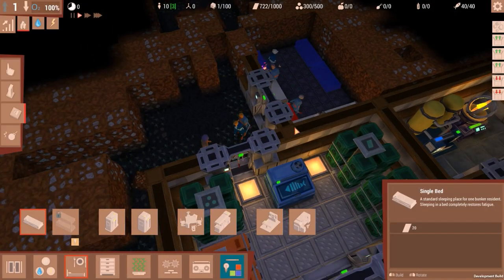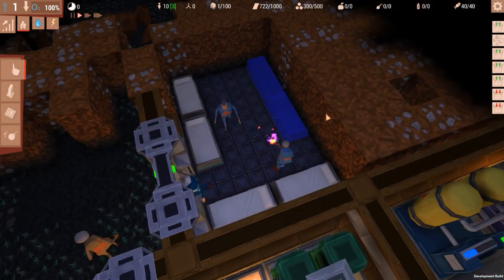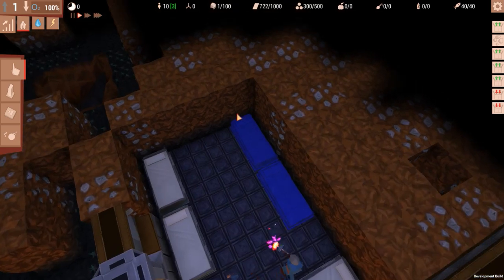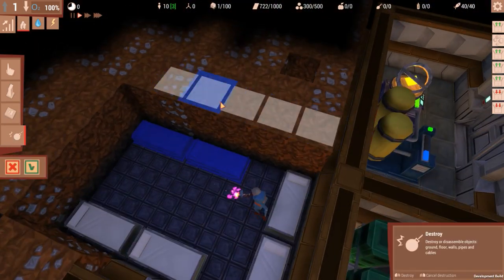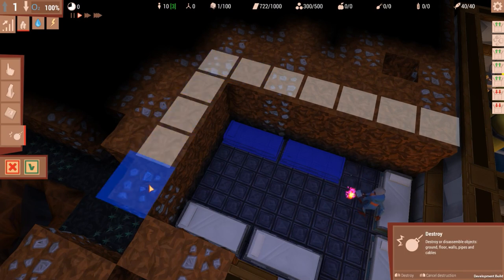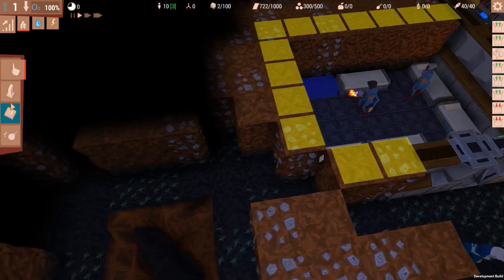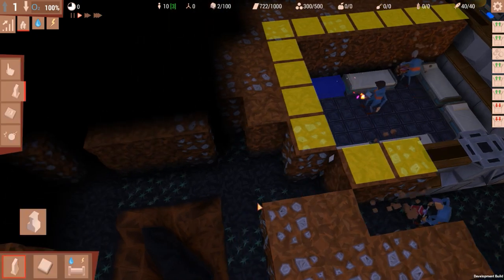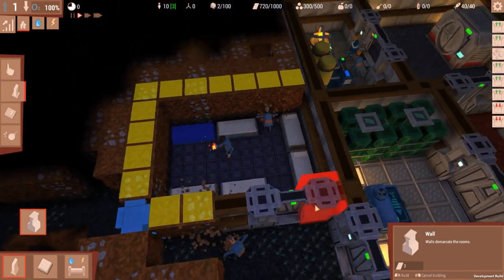Some debris is going to fall but our people will clean it easily. We can demolish these rocks around here if we want to place proper walls from that selection. Let's place the wall over here.